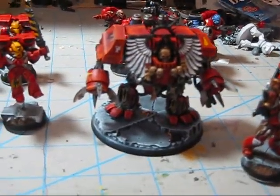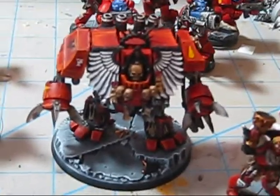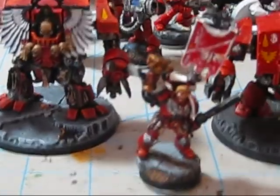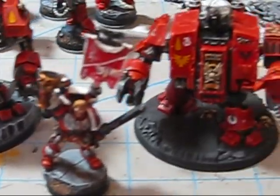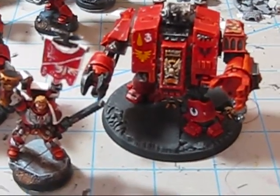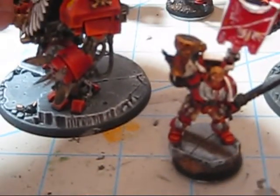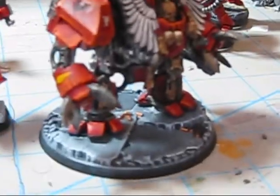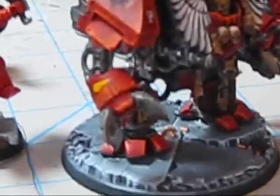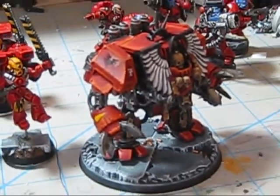This is the Forge World Chaplain Dreadnought. There is Brother Cabolo — this is the Blood Angels Furioso Dreadnought. He has one of the arms off a Venerable Dreadnought. They are both equipped with Heavy Flamers and Melta Guns. This one's Melta Gun is actually mounted under the hull, which I thought was a cool touch from Forge World. It still counts as being on the arm even if the arm gets taken out.